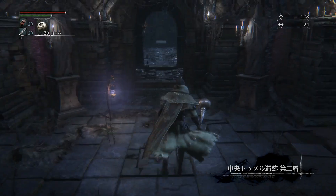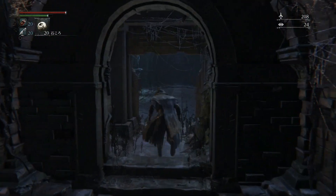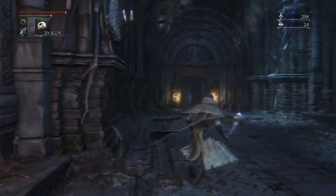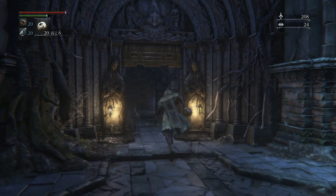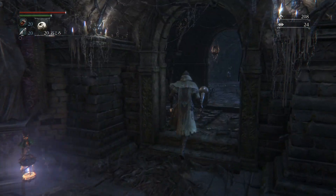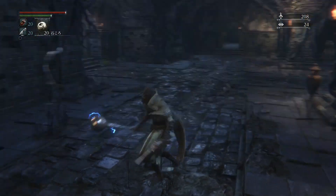Here we are, back in Central Pthumaru. And if we backtrack a little bit here, you can see this off to the right is the section we cleared last time — that's what got us the Hintertomb Chalice. And now, we are going to press forward onto the actual second layer of the Central Pthumaru Chalice dungeon. Let's see what awaits us here.